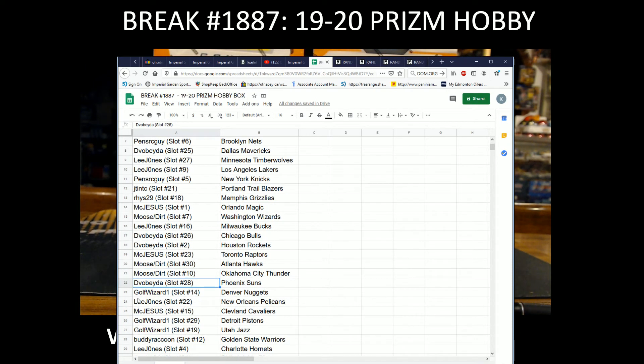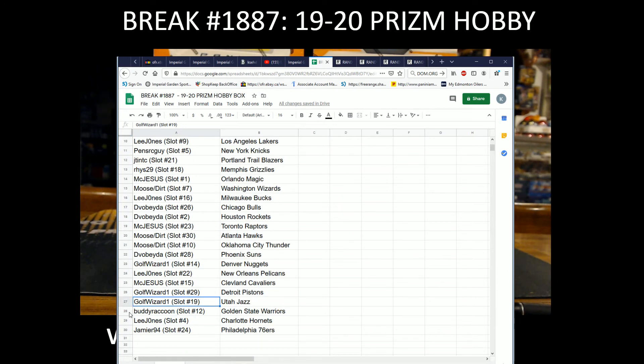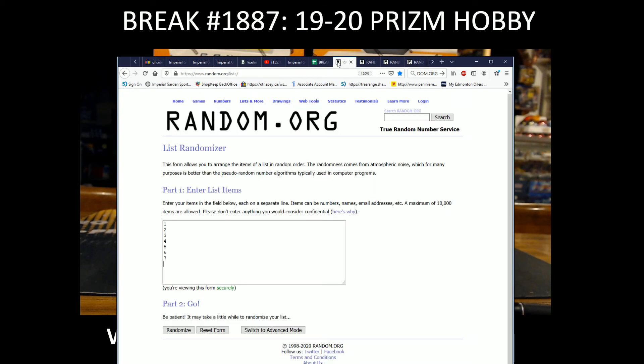Devo Beta with the Suns, Golf Wizard with the Nuggets, Lee Jones with the Pelicans, Make Jesus with the Cavaliers, Golf Wizard with the Pistons, Golf Wizard with the Utah Jazz, Buddy Raccoon with the Golden State Warriors, Lee Jones with the Hornets, and Jamie R with the 76ers. Since we still got you guys on this one, we got seven boxes.